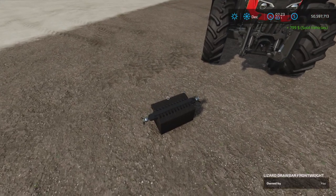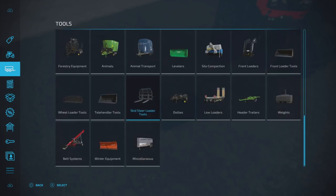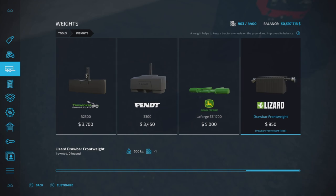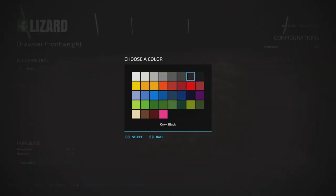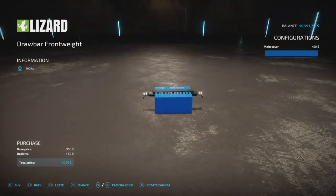It's a weight, and if you want to find it, it'll be under Weights. And there it is — $950, one slot, 500 kilograms. You can choose any color you want, $50 extra for the color.